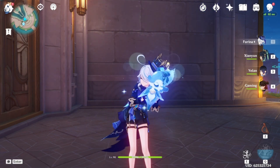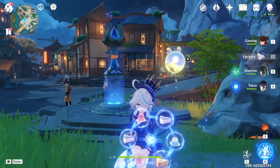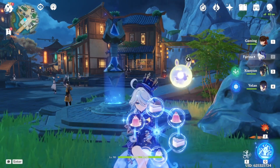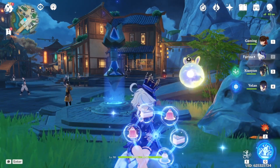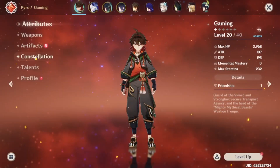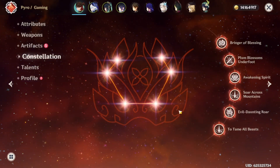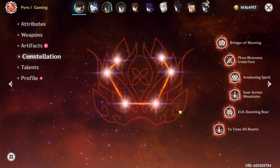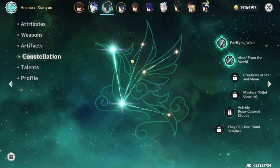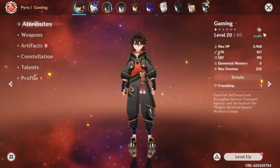Today we're doing another build video — we're building Gaming here. Let's take a look at his constellations. We currently have a C6 Gaming, and all it cost me was my dignity, my integrity, and a C2 Xianyun. I'm very much on the fence about going for C6 but back to Gaming — we do need to collect his materials.